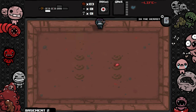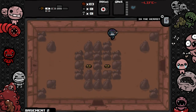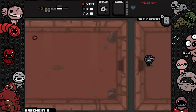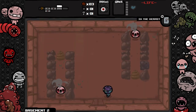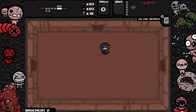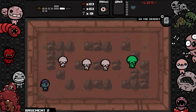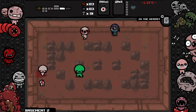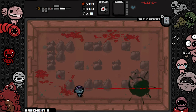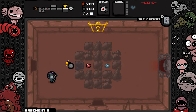Too bad we don't have any heart containers to fill up. We sniped him from a distance — got bombs, perfect. Now we can try to bomb some walls. That dude throws poison stuff. He gave me a bomb — that's always nice. I'm gonna bomb this; it's a blue stone, not gonna use the key there.